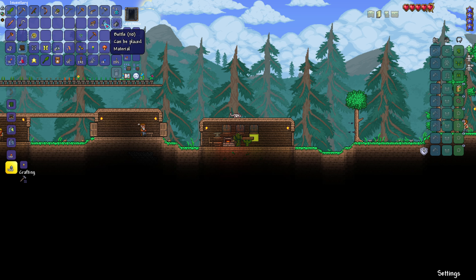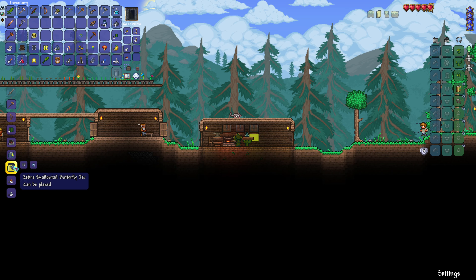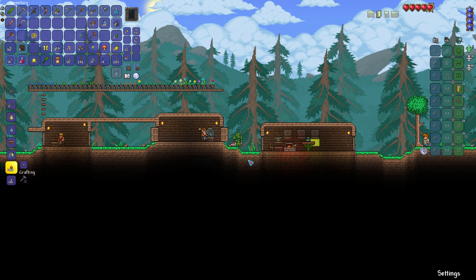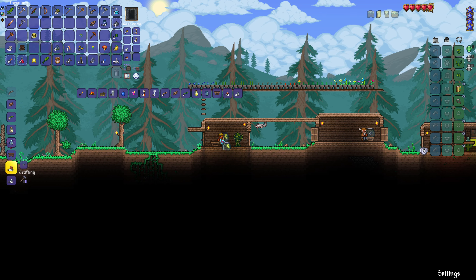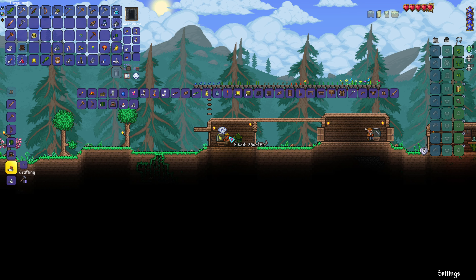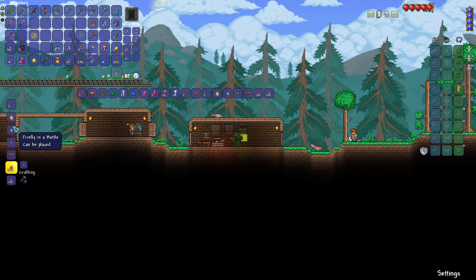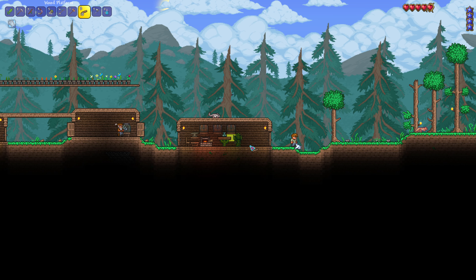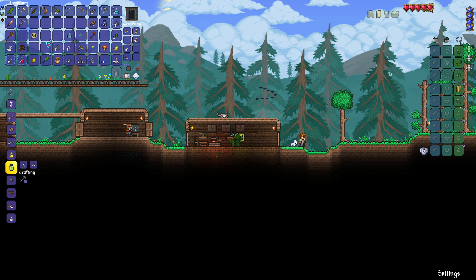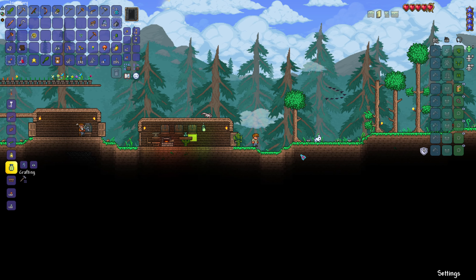Put that there, and then I need one bottle there. Now you guys can just catch butterflies all day — this is now an alchemy table. I can also do a firefly in a bottle — wow, we gotta do that. So much for making any sort of potions right away. Oh, it hangs! Oh my gosh, I love everything! Anyway, I digress.